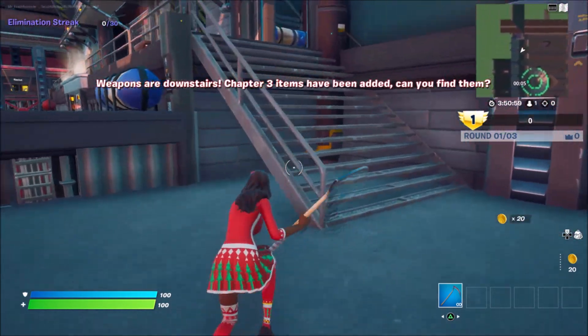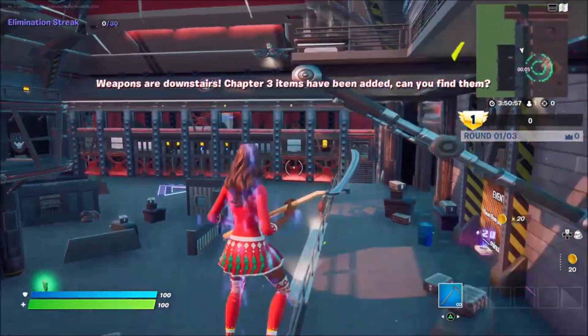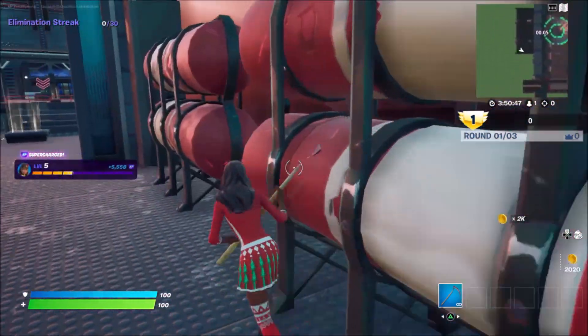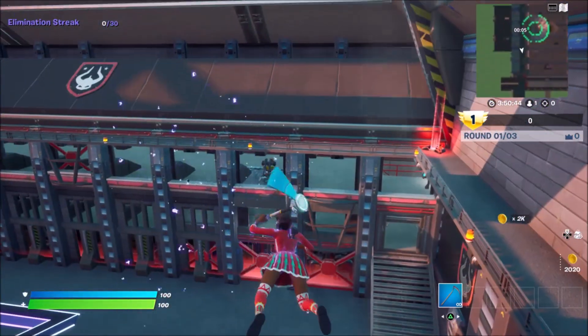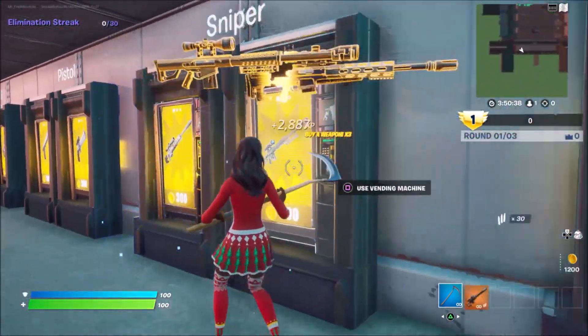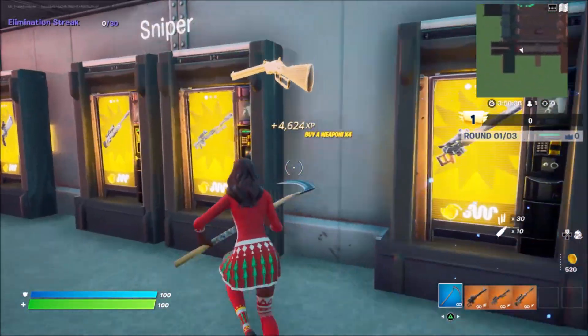All you need to do is start the game again, come over in this direction, wait about 5 seconds, and there's 5,000 XP. Then come over here and press the button for more gold. Once you press that button for more gold, come over and spend all your gold at the vending machines to get another 5,000 to 6,000 XP.